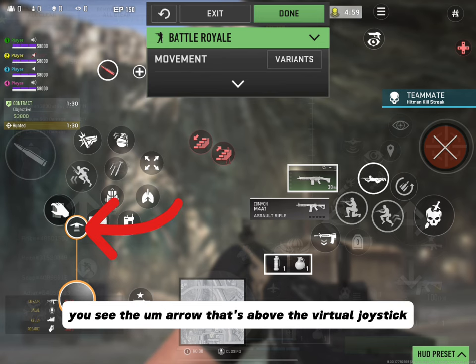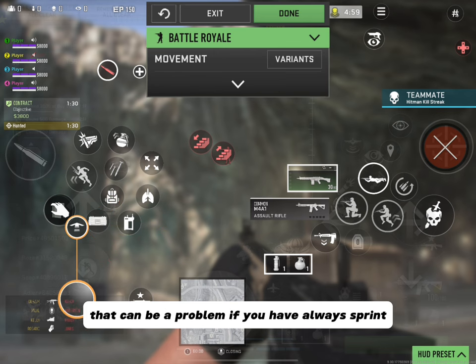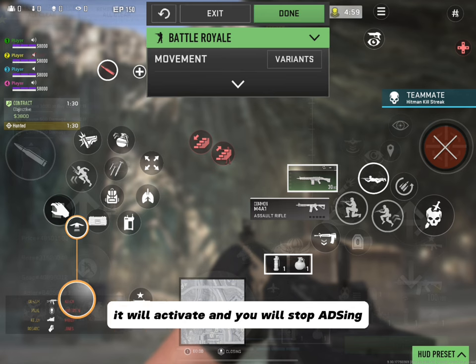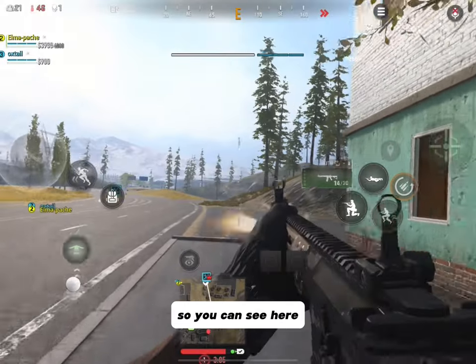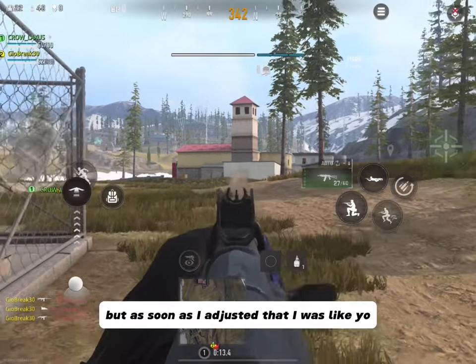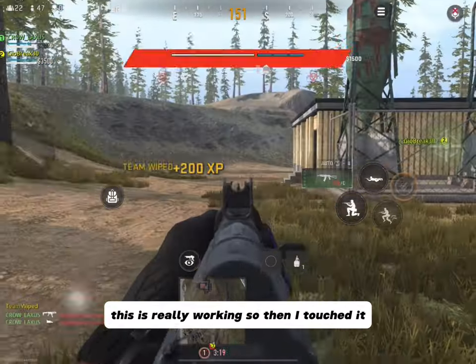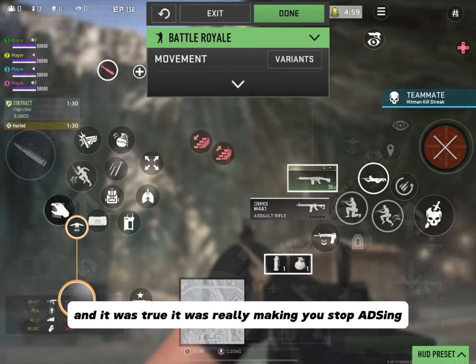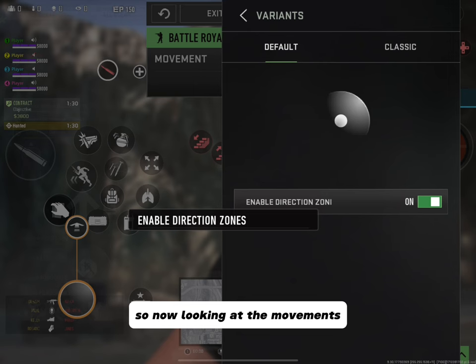Back to the video — at Movement, you see the arrow above the virtual joystick. That can be a problem if you have Always Sprint — if it's too close, it will activate and you will stop ADS-ing. I have clips before and after I made adjustments, and it makes a world of difference. Every time I touched the Always Sprint button it would stop ADS-ing, but once I adjusted it, it worked properly.